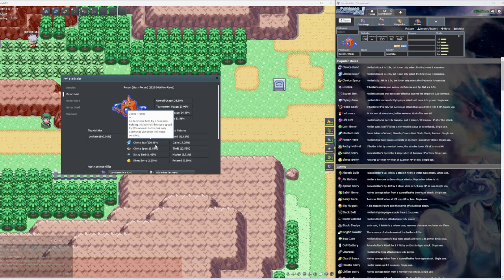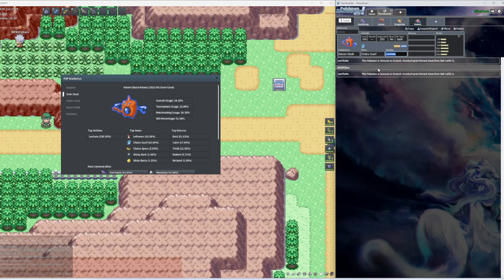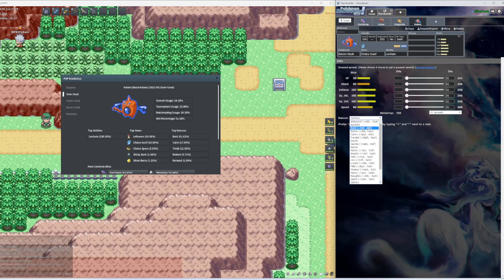For those who don't know what a Choice Scarf is: it increases your speed in battle but only allows you to use the first move selected. Once you use the move you can't use another unless you switch out. They also have Choice Specs but only 3% of people use that. So we're going to go Choice Scarf. For the nature we got Bold — plus Defense, negative Attack. For the EVs: full HP, full Speed, and the remaining into Special Defense.